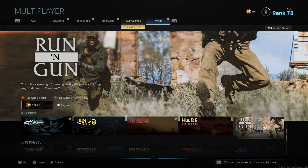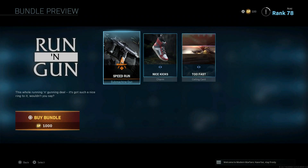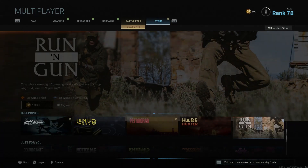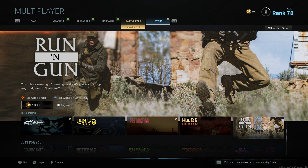We have Run and Gun making a return here. I'm not sure if this was in the shop recently — that's why I'm showing you guys. Run and Gun is the Uzi blueprint that has the hipfire accuracy with the five milliwatt laser, the Merc 4 grip, and no stock. So Run and Gun — it is literally a run and gun Uzi.